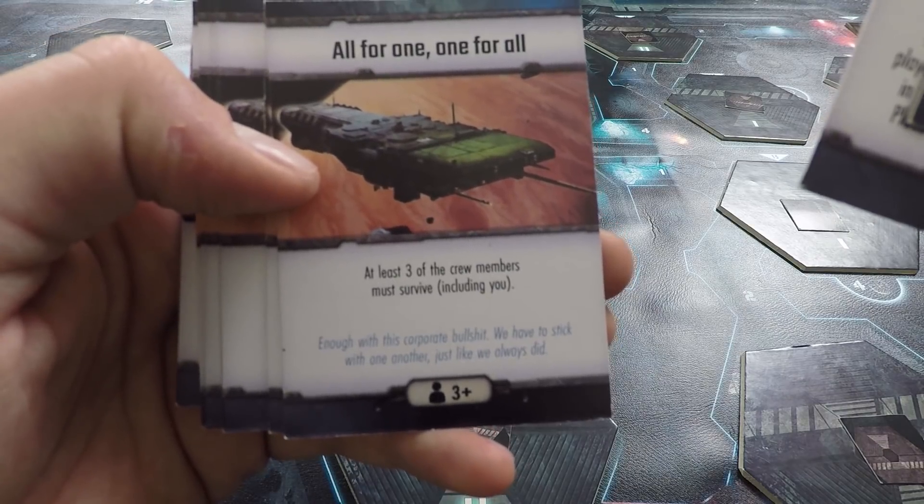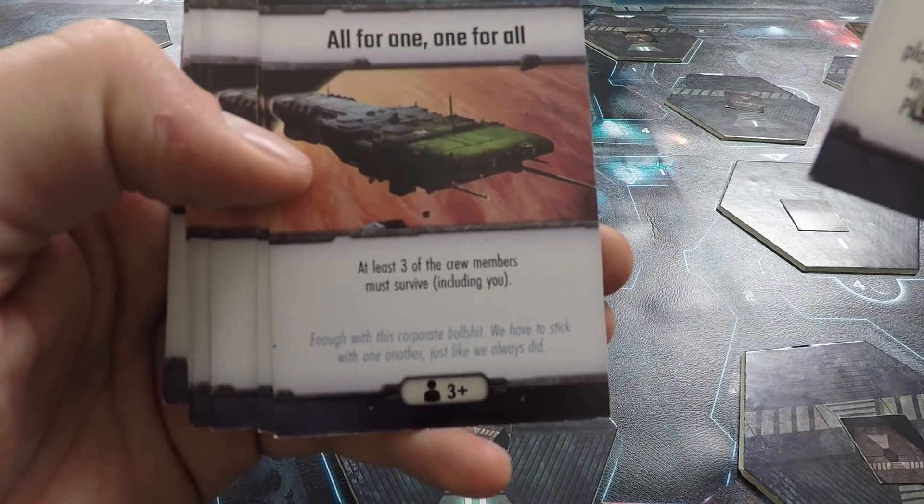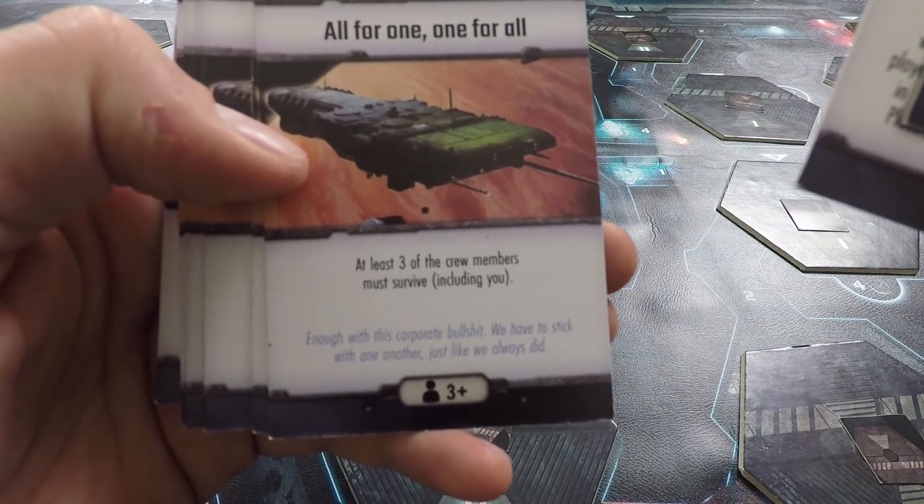For example, one card says 'All for One, One for All — at least three of the crew members must survive, including you. Enough with this corporate bullshit — we have to stick with one another like we always did.' That's a pretty noble goal — a lot of them are not quite so noble.